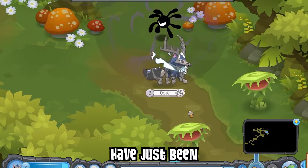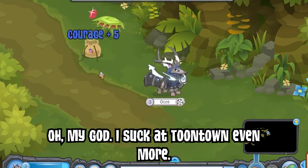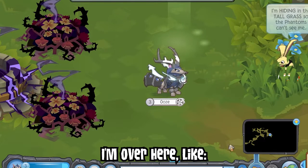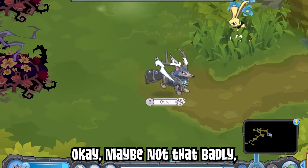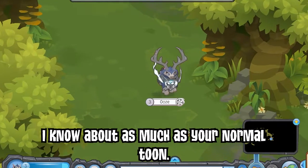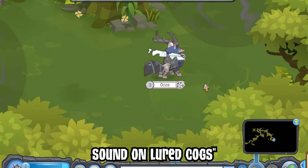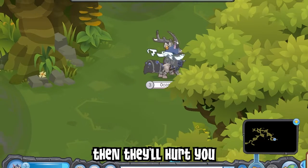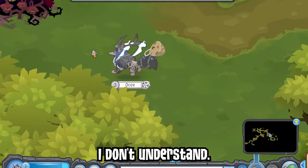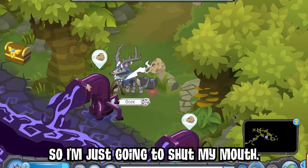You guys think I suck at Animal Jam? I suck at Toontown even more. I'm over here like, what's this gag? I know about as much as your normal toon — I'm not a gag strategist by any means. Like, I know don't use sound on lured cogs because that'll upset them and hurt non-toon-down players. That's it. I don't understand the moving-to-the-left thing. I doubt anybody's going to know what I'm talking about, so I'm just going to shut my mouth.